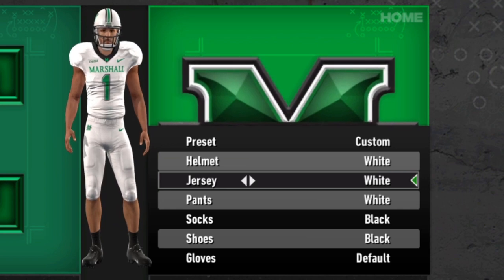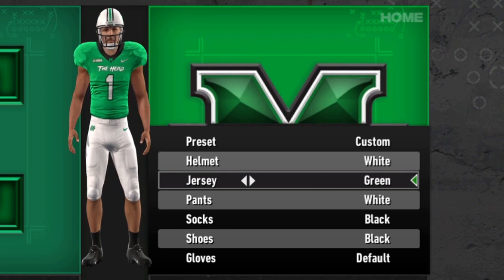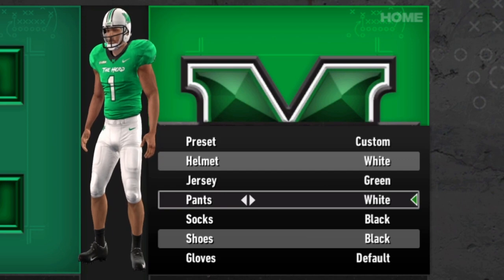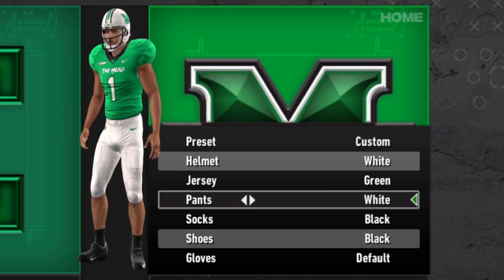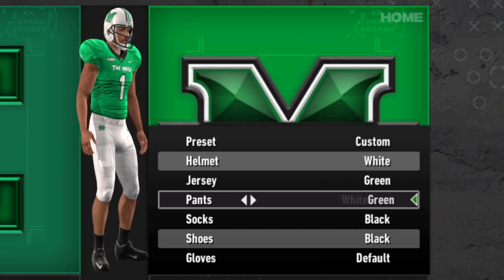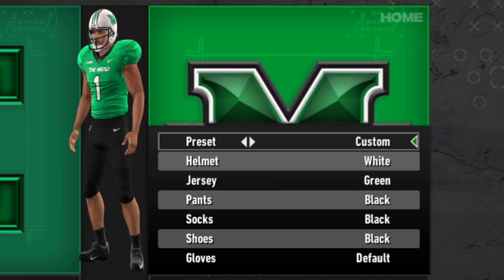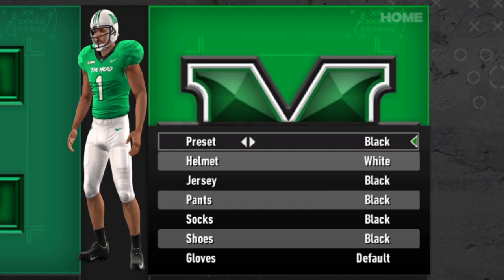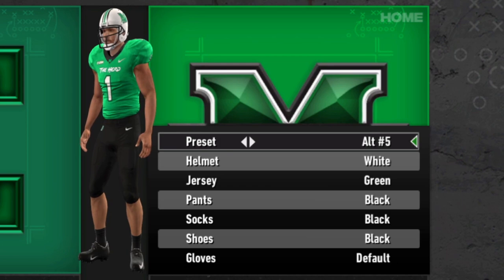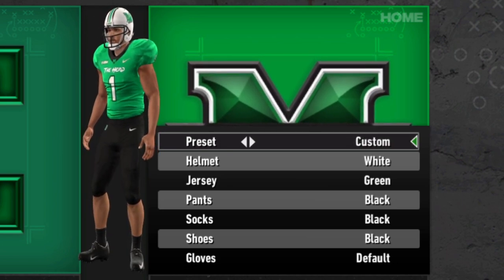There is a design change — the white and the black say Marshall across the front, whereas the green one says The Herd. So a little bit of design change-up there. So far CUSA has been pretty bland. Pants are white, green, and black. You're not seeing anything different other than color changes, leaving you with decent alternates but nothing out there — not a crazy amount like some of the teams we've seen updated.